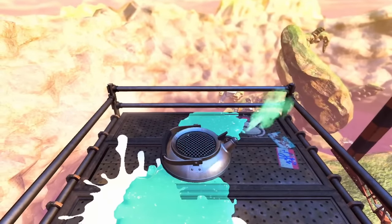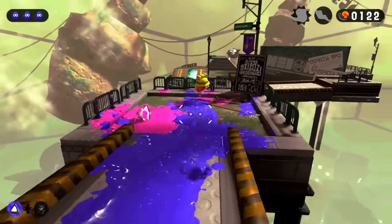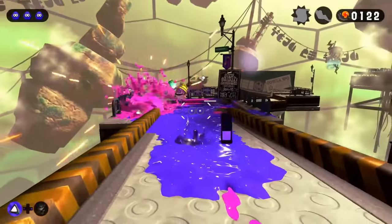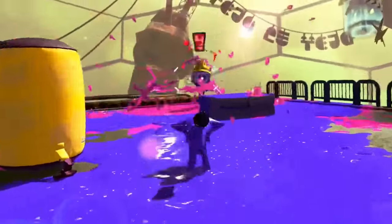Stage 11, on the other hand — oh boy. This stage introduces yet another new enemy: the rat. Their quirky gimmick is that they actively run away from you and drop Splat Bombs when startled. I'm just going to play some completely unrelated sped-up footage. Can you tell I still harbour resentment for this stage?